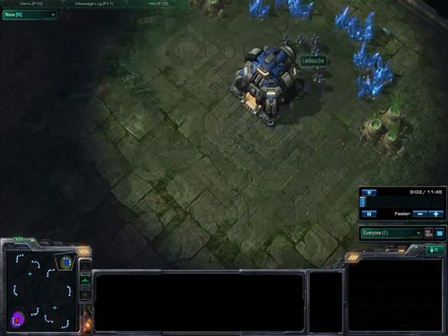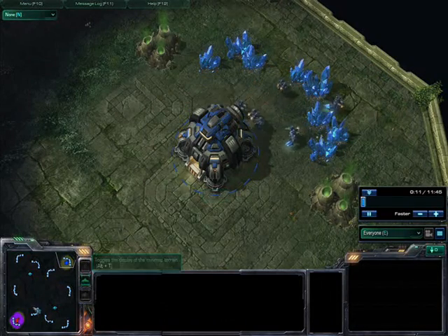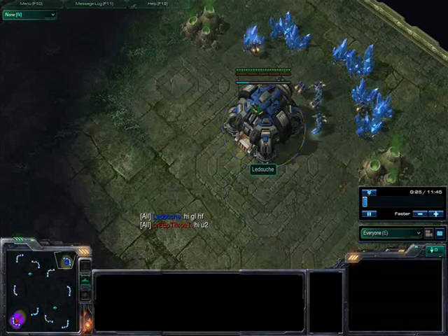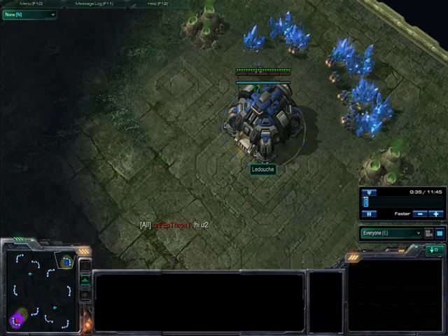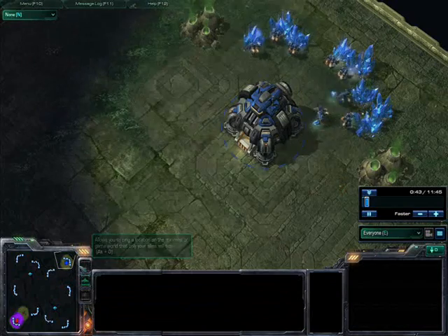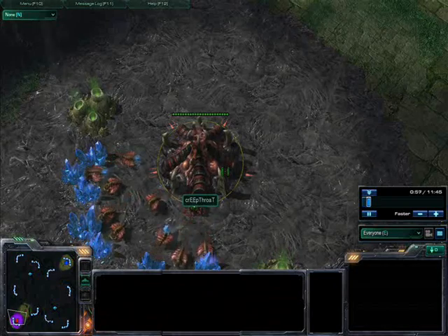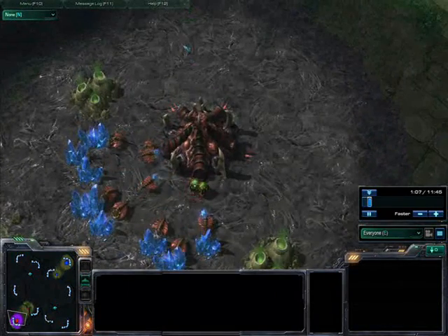Hey guys, Lenny here, welcome to my second online commentary. This is me playing as the blue Terran versus my opponent the red Zerg, who is called Creep Throat. In this game I'm going for the fast starport with attack last, and when I'm done I'm going to make two banshees with the cloak upgrade. It's really good to do that against a Zerg — most Zerg will not make anti-air until about 10 minutes in the game, so if you're fast you can kill them.